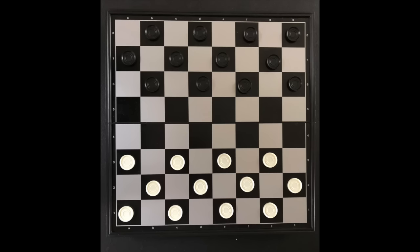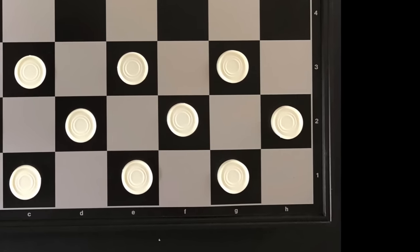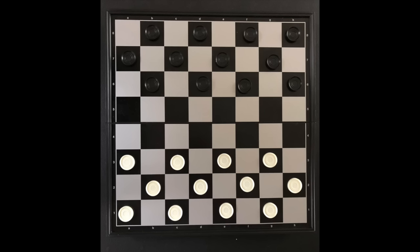Checkers is played with two players sitting across from each other. The board is positioned with the light colored square in the bottom right corner. The checkers for each player are set up on the dark colored squares.